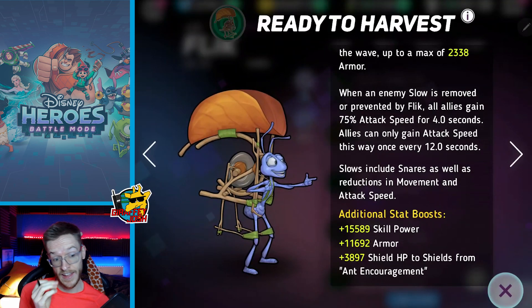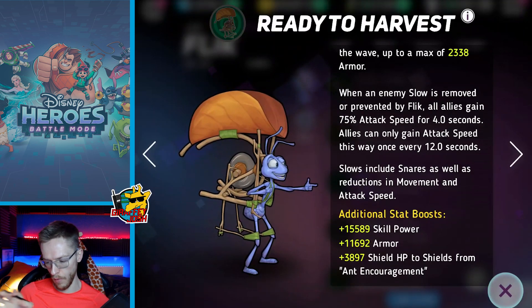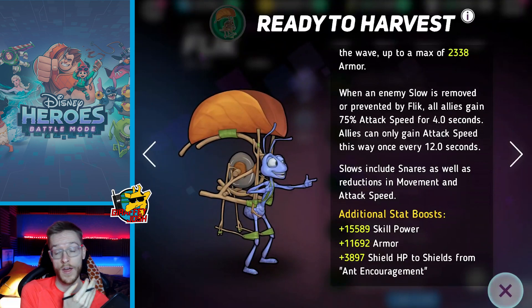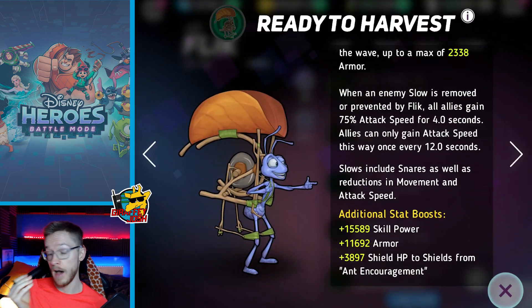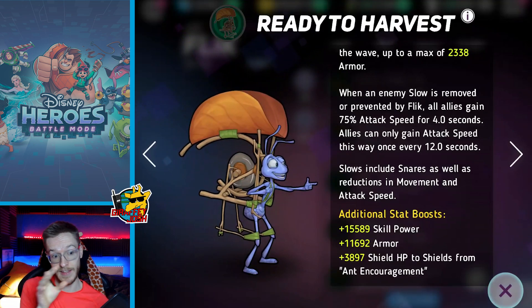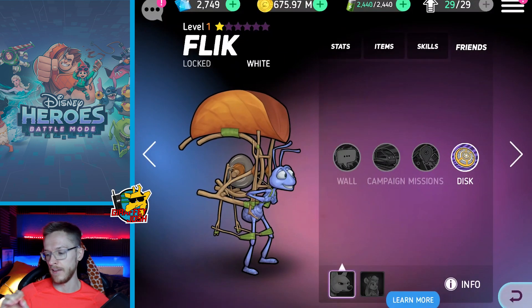So I like him. He doesn't stand out to me that I'm going to quickly go and upgrade him before anybody else. I personally prefer Anna - I think Anna would make more sense for me to use because I want to try and form a solid freeze team, which I'm going to explore in a video next week. It'll take me a while to get the characters I want and level them all up, but yeah he seems like a cool character.